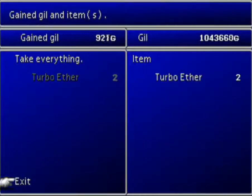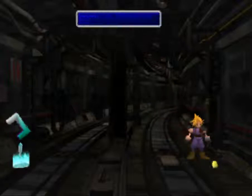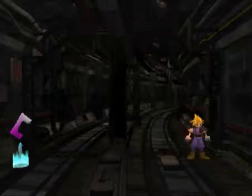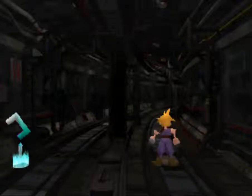Ooh, Turbo Ethers! On the way all the way back here I managed to pick up a Power Source, Mind Source, Magic Source, and a Guard Source, and the W-Item materia - very useful. You can't go any farther because it's a dead end. There's a save point here if you feel the need to use it. I'm just gonna head all the way back to the stairs that we came into these tunnels with.